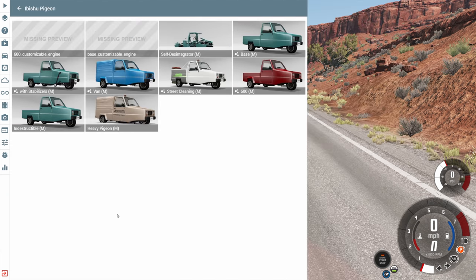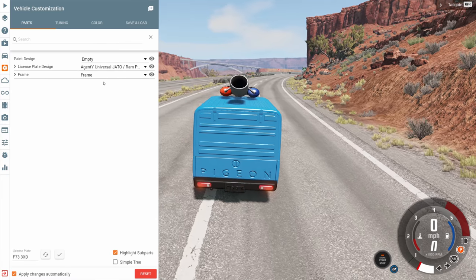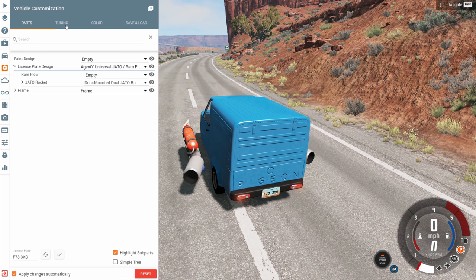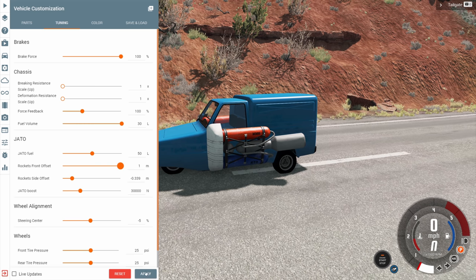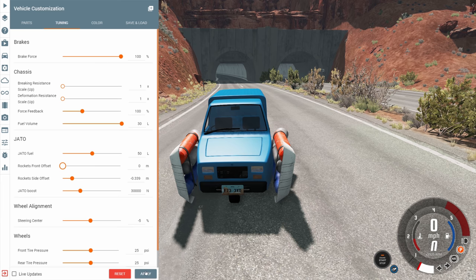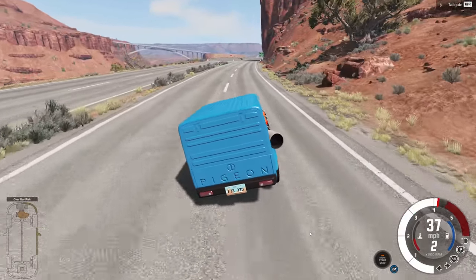Now let's add rockets to a car that should probably never have rockets attached to it — the Yabishu Pigeon. It's a pigeon though, it wants to fly, and what better way to fly than with rockets. Here you notice the rockets are way too far out to the side of the vehicle. Thankfully with the door-mounted ones we can adjust the offset. We bring the rockets closer to the vehicle, and we can also change how close they are to the front. You also notice if they wiggle a little bit that means they're not fully secured, so bring them closer until they don't wiggle. Then I feel like the rockets are secured and we can go fast-ish.